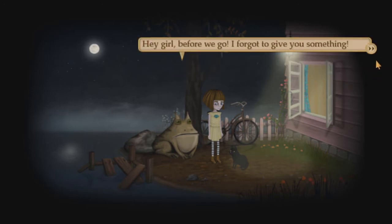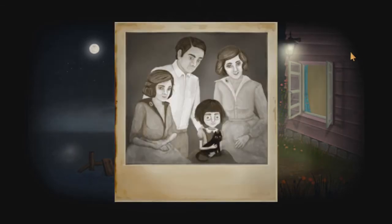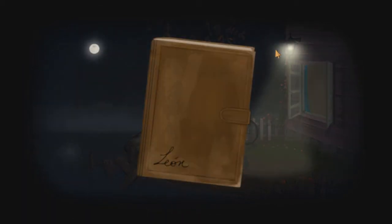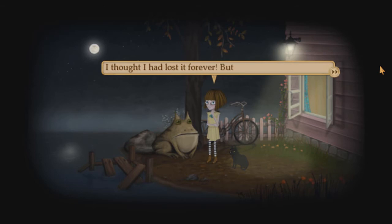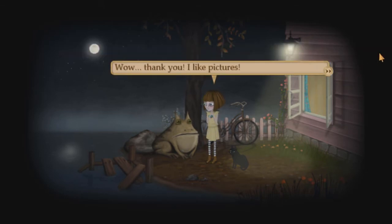'Hey girl, before we go, I forgot to give you something. I saw you in this picture, so I thought it was yours.' 'Ah, the picture!' 'And this book was with it too.' 'Oh toad, you found my family photo! Thank you very much. I thought I had lost it. But the book is not mine.' 'Oh well, take the book as a gift. It's always healthy to read — it has many pictures.' 'Wow, thank you. I like pictures!' 'Well, let's go.'